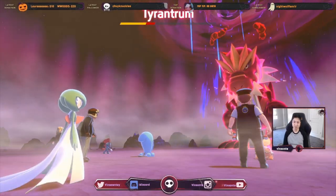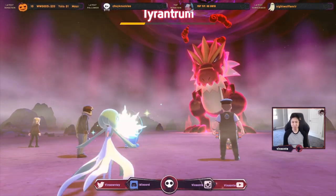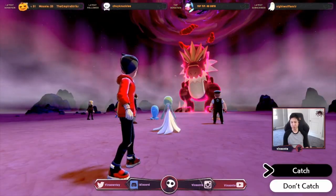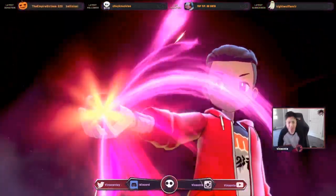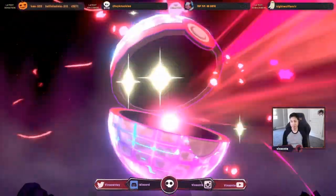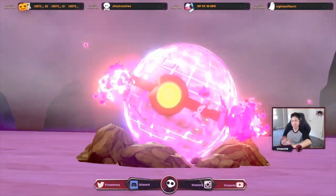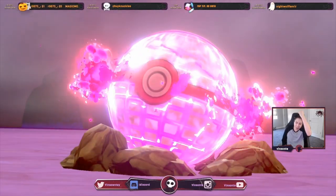All right, I think we got it. Freaking Wobbuffet — it would've been faster if Wobbuffet did anything. It didn't do anything, just countering all day and Amnesia. I should have 100% catch rate because... do I have any Luxury Balls left? I don't think I have Premier Balls left. That's fine, should be the same thing. I'll see you guys on the other battles.